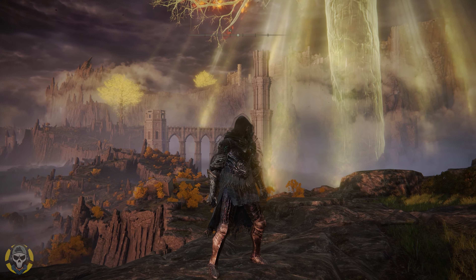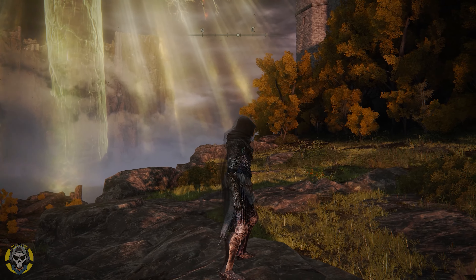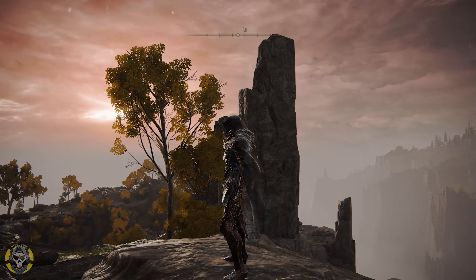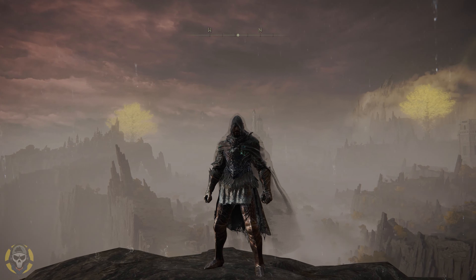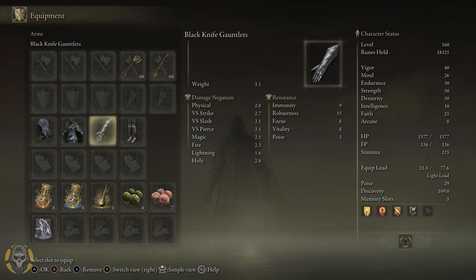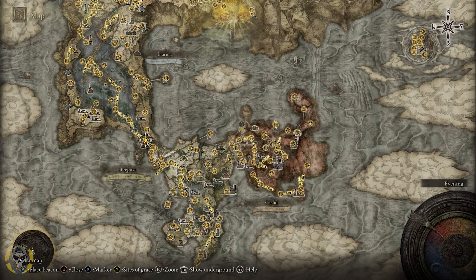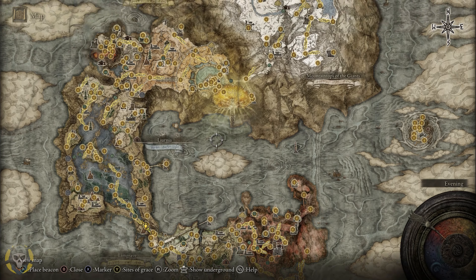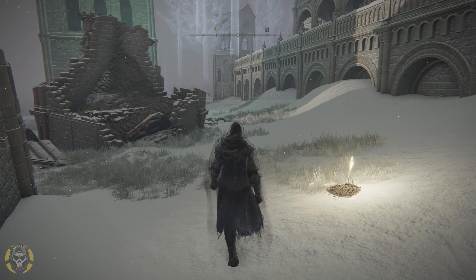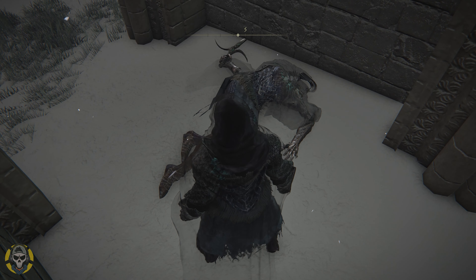I also have to include the Black Knife armor set on this list. This is a really cool armor set — it has an almost invisible cloak around it, which looks quite cool. The Black Knife assassins have probably killed you a few times in the game. The stats are the Black Knife hood, the armor, the gauntlets, and greaves. To get this armor set, go to the snowy area — Mountain Tops of the Giants, more specifically right here at Ordina Town. The closest site of grace is the Ordina Town site of grace. Once there, turn a little northwest and grab your horse, because you want to go behind the town. Get right under this bridge and you'll find the armor on a corpse right there.